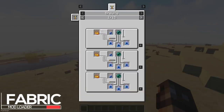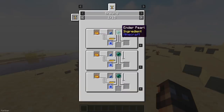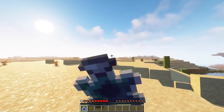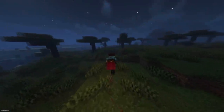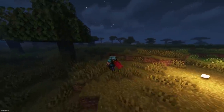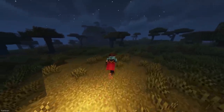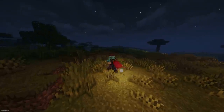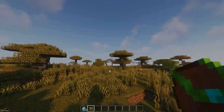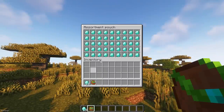Explorer's Delight adds a few new items, with the first being the Recall Potion, which can be brewed using an Ender Pearl. When consumed, it will teleport you back to your spawn point. If you craft the Illumination Necklace, it will occasionally place down glowing orbs in dark areas, which could be great for making sure you don't get lost during the night. The Assortment Pouch can be crafted from Leather, Scout and Diamonds, and acts as a backpack, except it has stack sizes of 1.